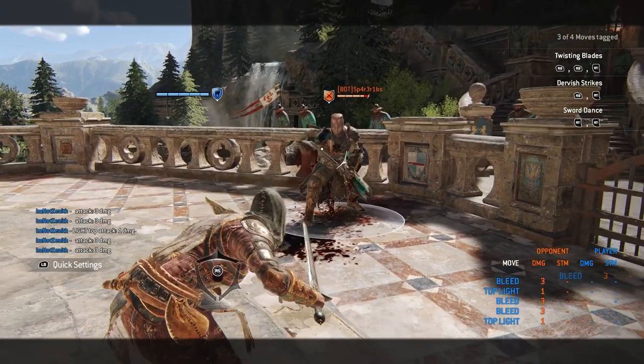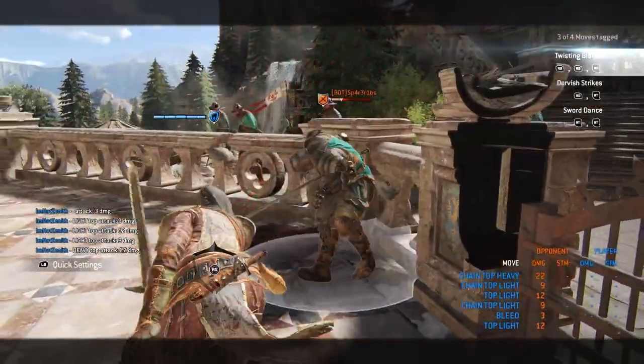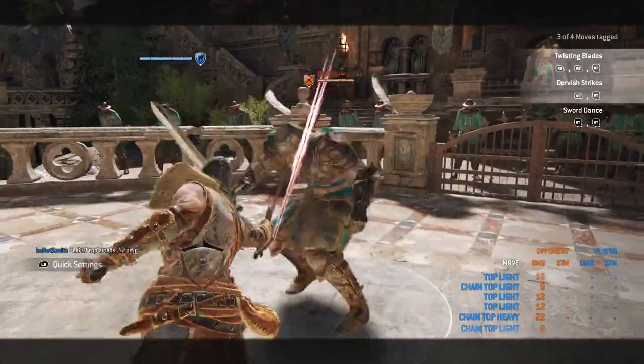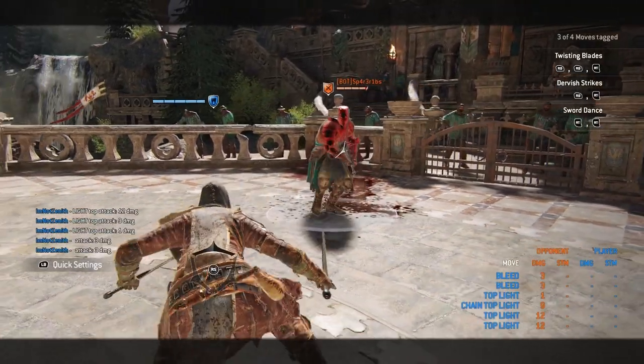We also have the Deep Gouge — you just heavy attack, then press the light attack button. As I mentioned earlier, we can use two light attacks into a heavy, which was the first combo I showed you. But now that we know more of the moveset, we can mix moves together: light attack, light attack, into a Deep Gouge. You've got to press the light attack at the end really quick.